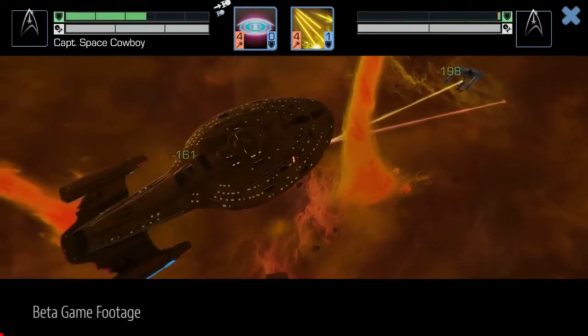Voyager, as compared to the regular Intrepid class, does have an astrometrics lab.